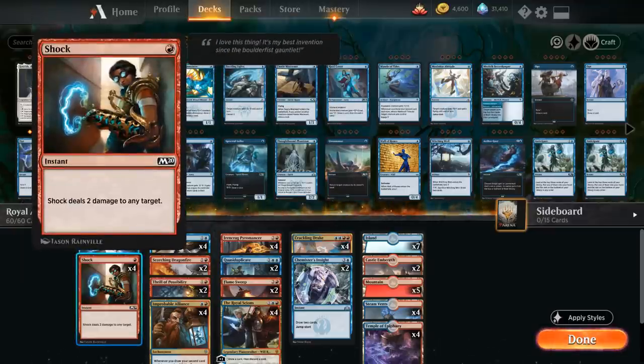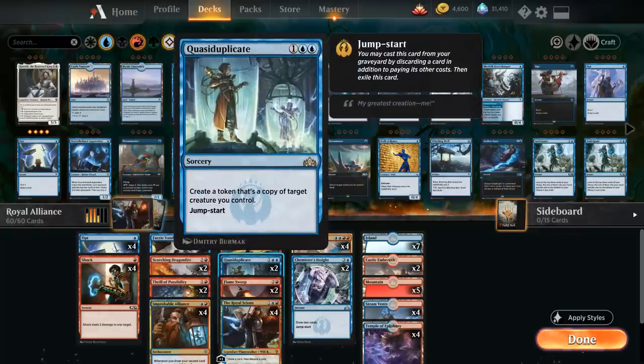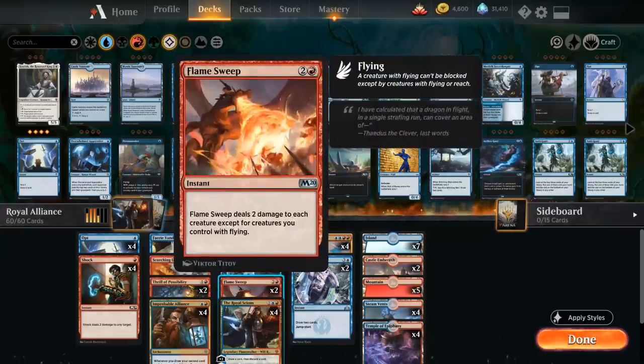We have the full playset of Shock as a cheap interactive spell dealing two damage to any target, two copies of Scorching Dragonfire as more cheap spot removal dealing three damage to a creature or planeswalker and exiling it if it would die, two copies of Quasi-Duplicate which is mainly trying to copy our Crackling Drake and also has jumpstart. We also have two copies of Flame Sweep — since it doesn't damage our flying creatures it won't kill our 1/1 flyers, and dealing two damage to each creature can potentially sweep up creatures from go-wide decks like Mono-Red Cavalcade.